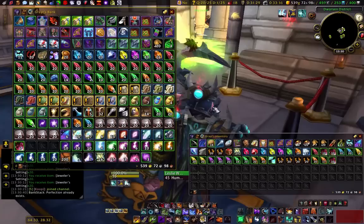I've got 37 Heavenly Shards here. Let me think — those are Greater Celestial Essences.